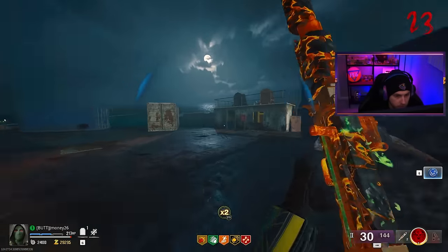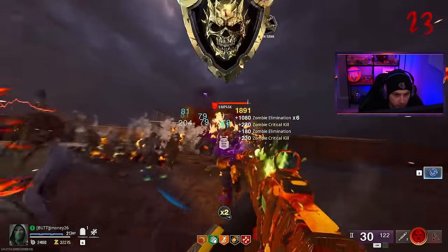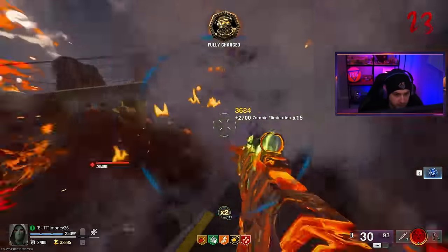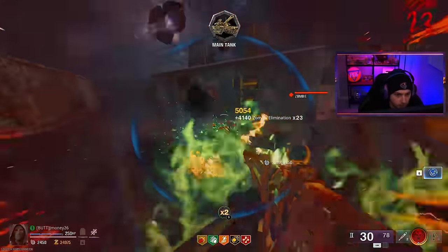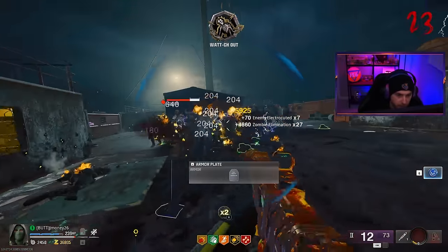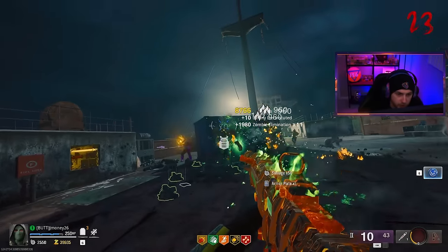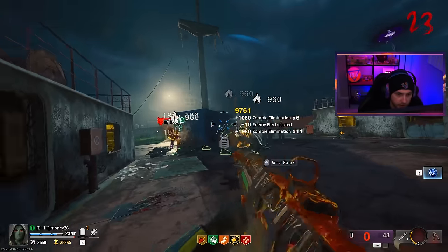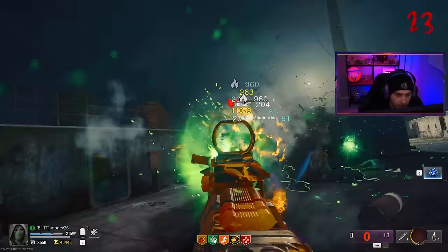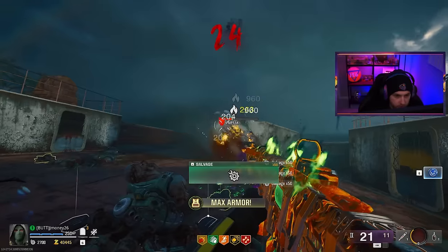Let's frenzy it and just light all these guys up — ain't nobody surviving this one. He's kind of tanking these shots. Is it not that good against armor? Let me out of here. Let's throw one of these down — maybe we can get some kills against our tactical too. That was very close. Why are you so tanky against us? You're supposed to be weak to fire. Are we starting to hit a wall? It works fine against the other manglers but this guy is tanking it. We even have Deadshot now.